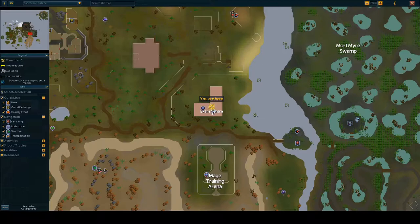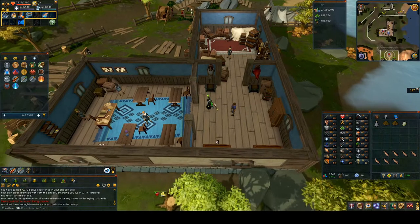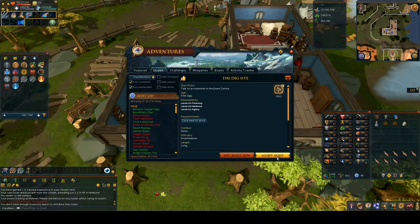To start this quest, go to the Exam Center in the southern part of the Varrock Dig Site and speak to an examiner. Go through the chat and then click Accept Quest.